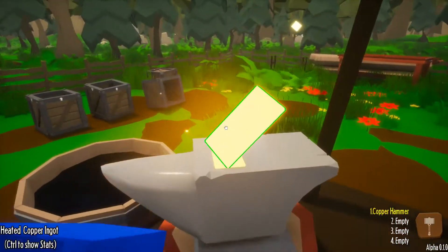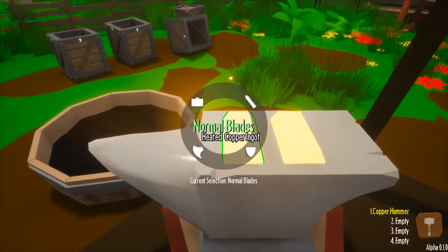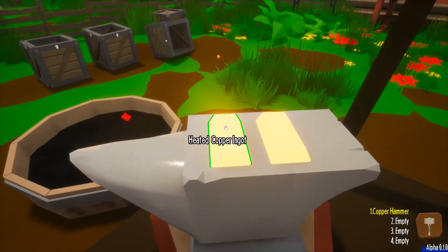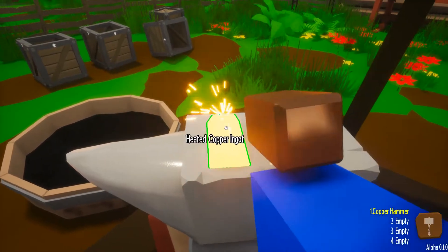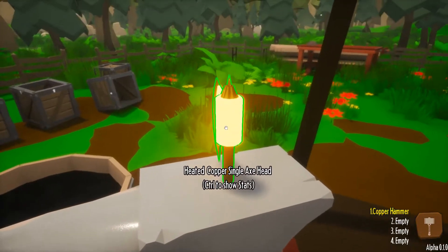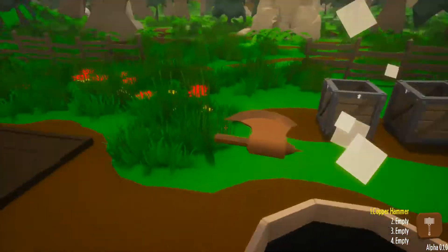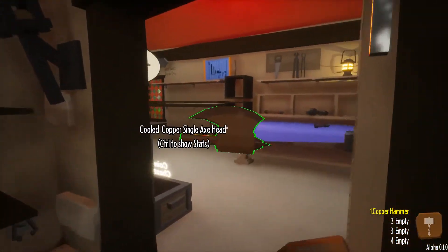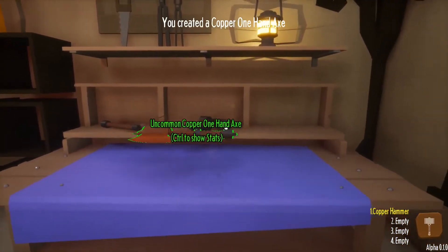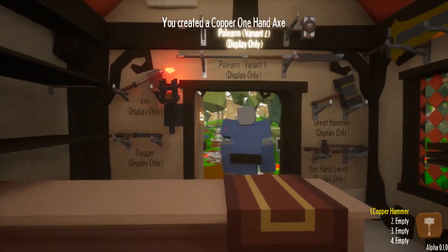We're going to drop that blade for the moment. I started out wrong and we lost some time. Here's what you do: press Z and pull up axes instead. Now we'll smack it again and this time, instead of a blade, we're going to get an axe head. So now we have this single axe head and we drop it into the oil, pick it up, take it over to the table, drop it on top of that handle, and boom - it combines to make this one-handed copper axe.